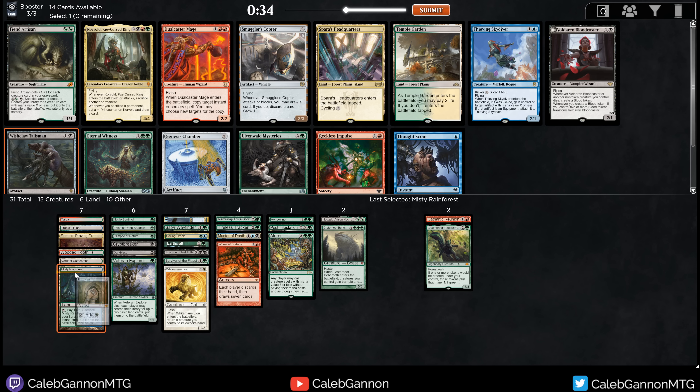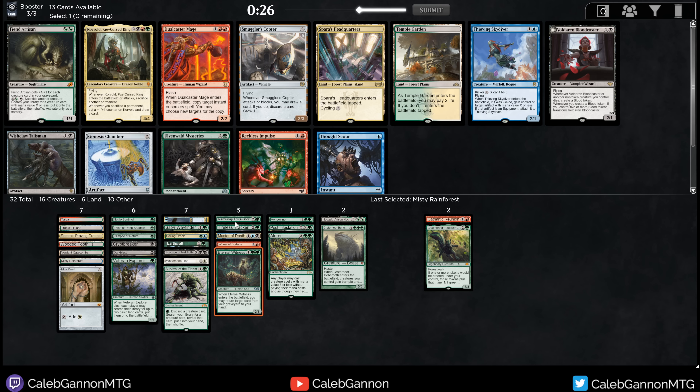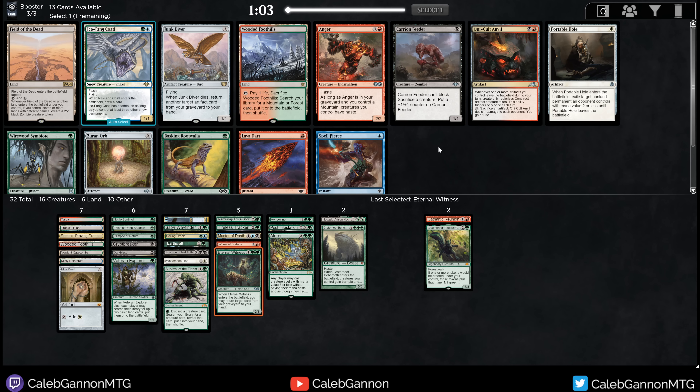Genesis Chamber — Genesis Chamber plus Earthcraft is tempting, good with Aluren. Smuggler's Copter is another discard outlet. Right now, really the only way to get Scourge of Neltoth into my graveyard is Survival. So the Copter can help with that a little bit. Temple Garden doesn't really help my mana. I might just take Wishclaw Talisman to just match up one of these 15 different win conditions. Although Eternal Wind is Aluren actually — that's where I'm going to go.